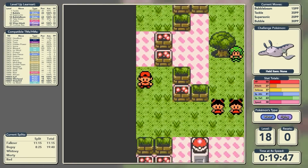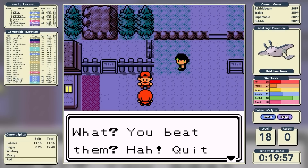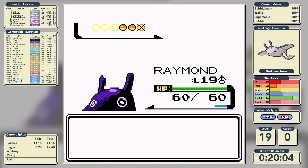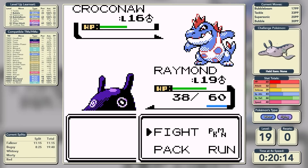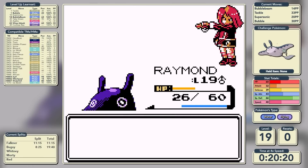Our next battle is against Rival number 2, who can be a little bit tricky. However, we do have shared-type resistance against him. Quite often when we run a Water-type we'll have the type disadvantage, but in this case it's just mutual resistance, meaning we're not in any real danger of fainting - but this will be a very arduous battle. Bubble Beam is our best choice due to low physical attack, and it takes six shots to eventually knock out the Croconaw.